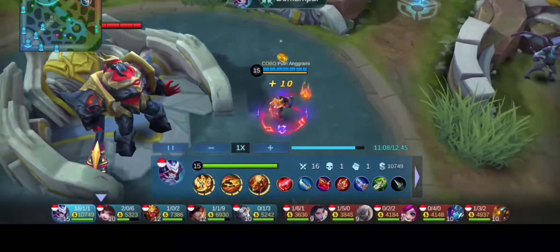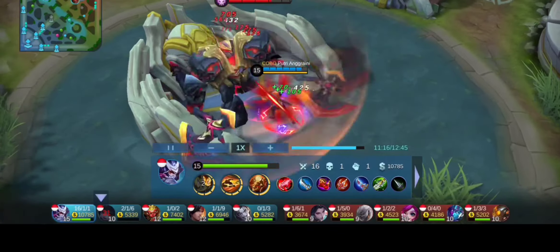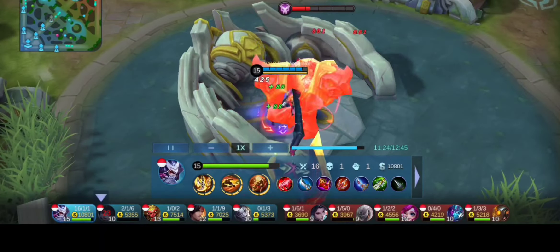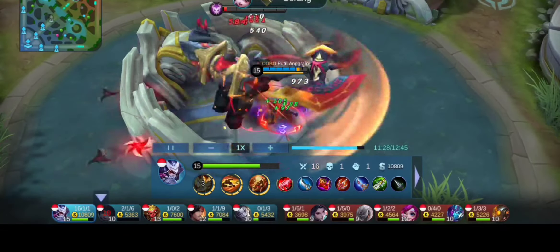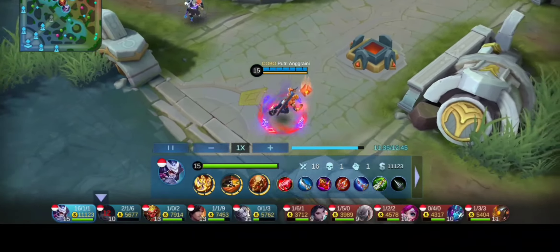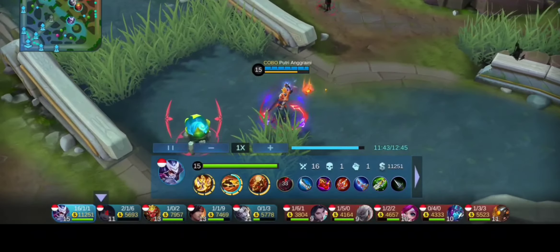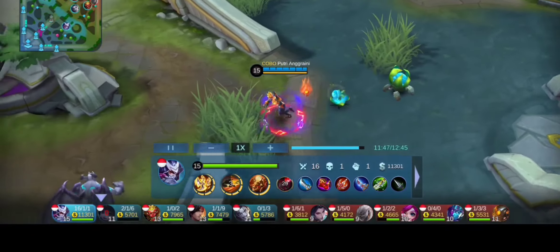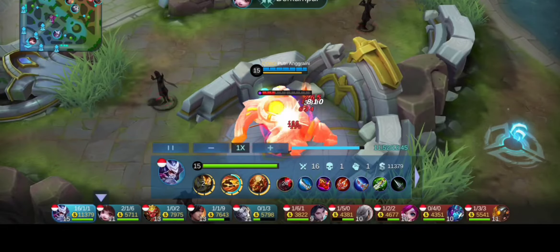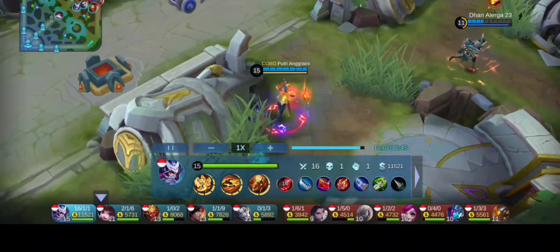Disini ada Lord, kita langsung ambil Lord-nya. Disini banyak anak-anak epic yang tidak tahu objektif. Di epic tuh enggak tahu objektif ya sobat-sobat shuriken, setelah menonton ini yang epic, legend, mythic pun harus tahu objektif ya, walaupun seorang ya, objektif itu utama. Disini ada buff dari musuh, kita coba ambil ya. Waktu kita mendapatkan Lord, jangan war terlebih dahulu ya, kita tunggu Lord-nya, kita tunggu. Dan kita harus tahan minion, karena, saya mengutip dari pro player-pro player, kita harus menahan minion karena yang line atas dan bawah, midlaner, agar sama-sama saling nge-push bareng-bareng ya agar bisa mendapatkan turret ya.